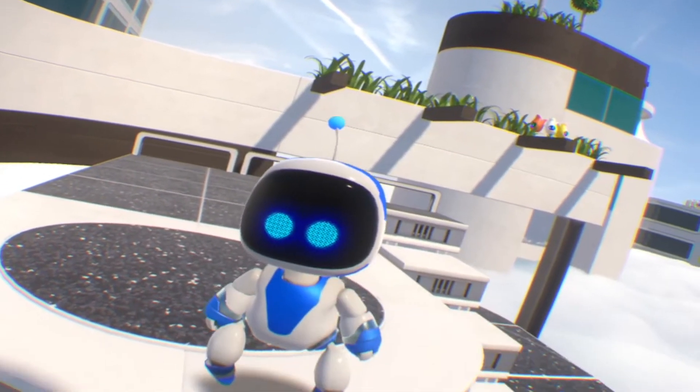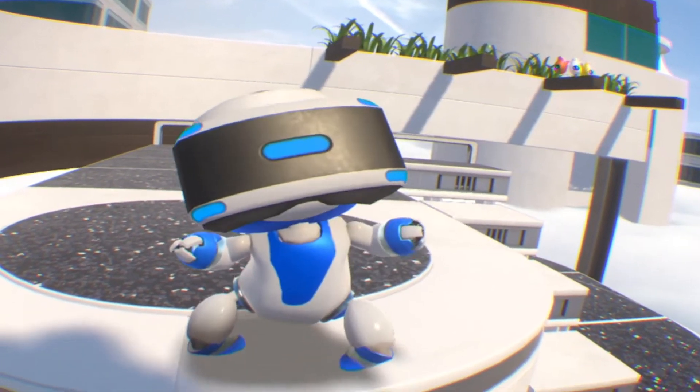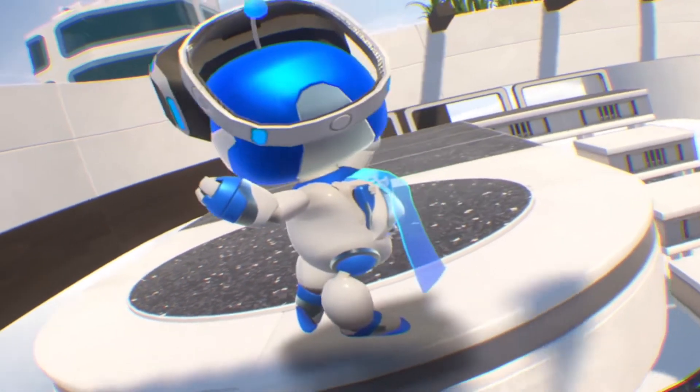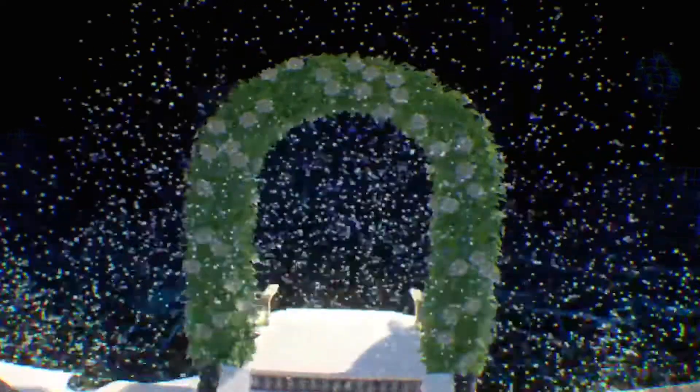You play as Astrobot, a cute little robot in search of his friends and his ship parts after an evil alien destroys their ship. This scatters his friends across different worlds and levels.